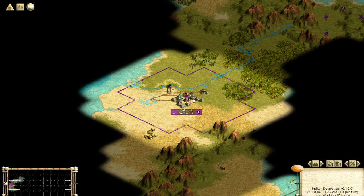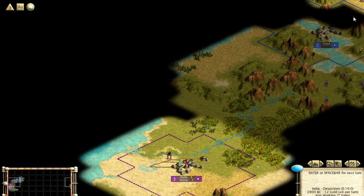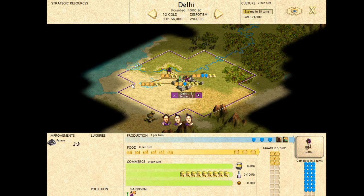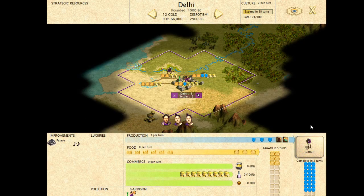Workers can build roads, which provide mobility — they make your units move three times faster along the road — and they also give plus one commerce to tiles. That's why it's important to build workers: they increase the commerce and mobility of your civilization. I generally recommend at least one worker per city. Workers can also irrigate and build mines. Mines increase production — generally plus one production to the tile. Irrigation gives plus one food to the tile, which makes your city grow faster. So it's a good idea to have more food and more production.